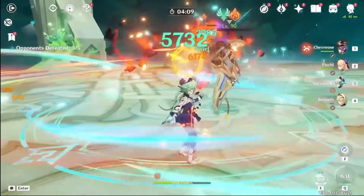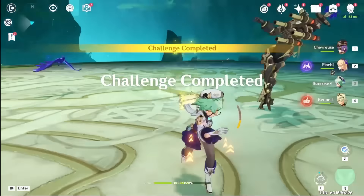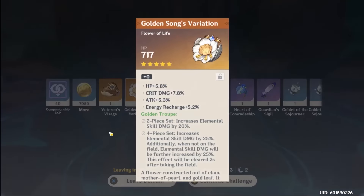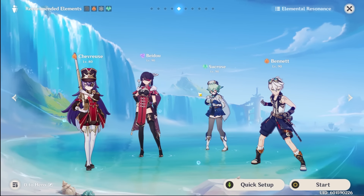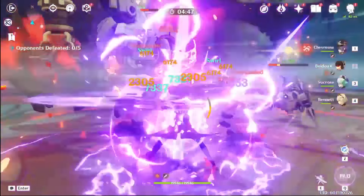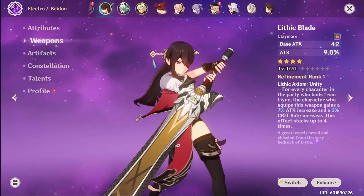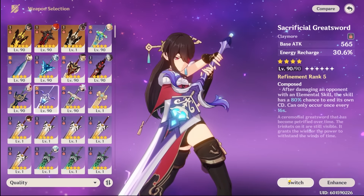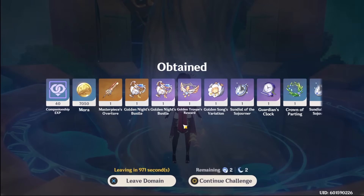If I really want to build a Chevreuse, this is honestly what I will go for — this team comp. This time instead of Fischl, let's do Beidou instead, and I'll keep Sucrose here because she's just debuffing the enemies. She definitely needs a little bit more energy recharge though, because I'm not really getting my burst back fast enough. My Beidou is using some weapon I do not want to use — she should probably use this one. And artifact-wise, I'm not really getting anything good here for some reason.